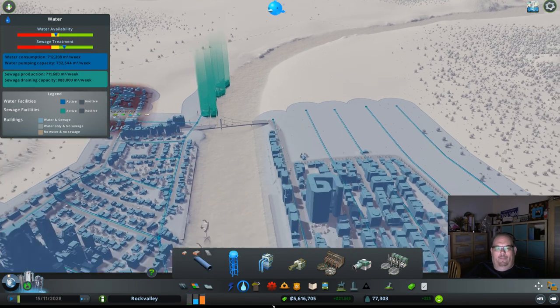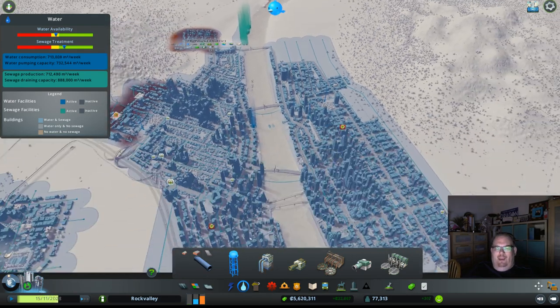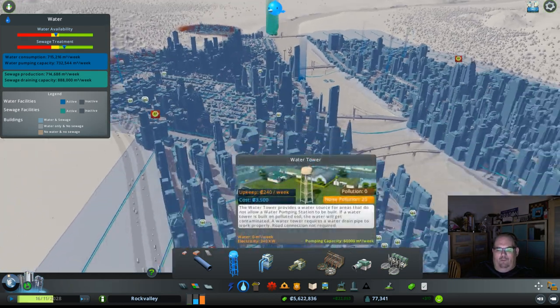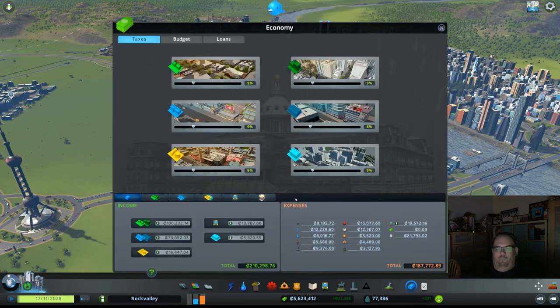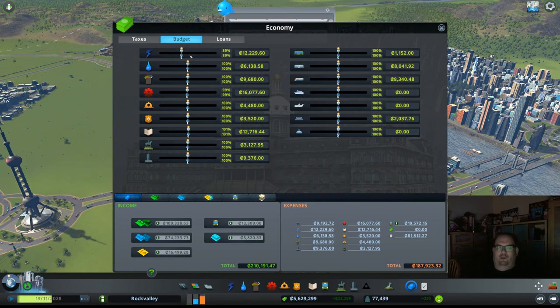Water availability is getting kind of low too. You can do the pumps where it just pumps it right out of the river, or you can do the ground water one. I kind of like the ground water one. I like to put them at the entrances to freeways and various things — it gives people a marker. There's already a ground water one on this side of the freeway, so I'm going to build another one directly across on the other side and hook that in. Now we have it all hooked up, so our water availability will go there.